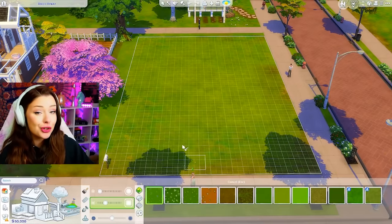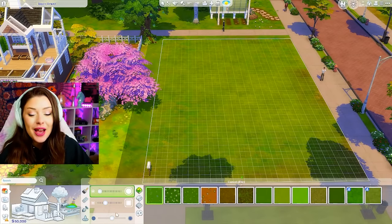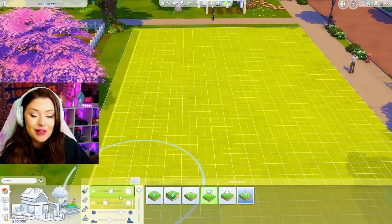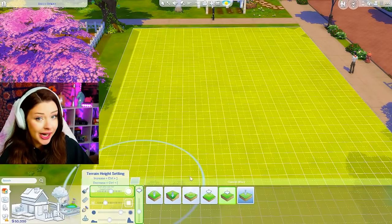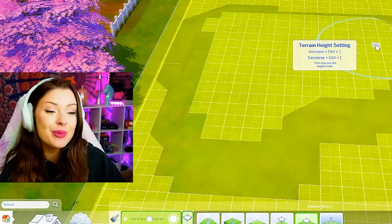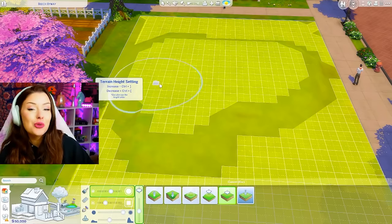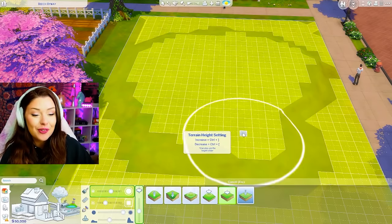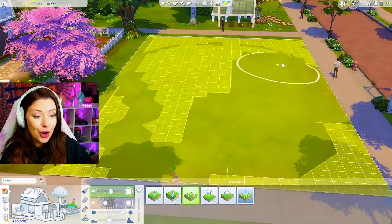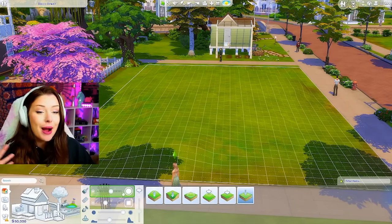We're going to bring this up on terrain. In this one over here I played with terrain quite a bit, so we're going to do that today. I think this will be the last house that focuses heavily on gardening. I saw a comment with a really good idea where every time we progress, we get a new way to make money for our Sim, introducing new skill rooms and new objects we can place for her.